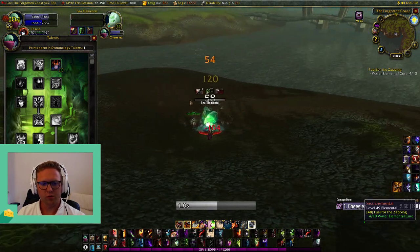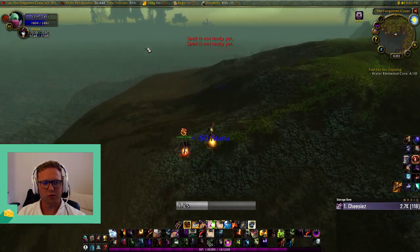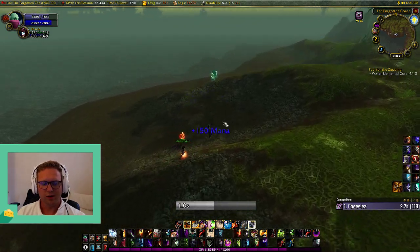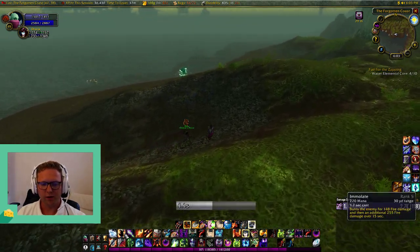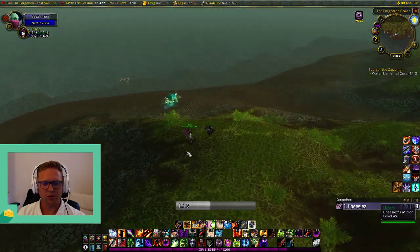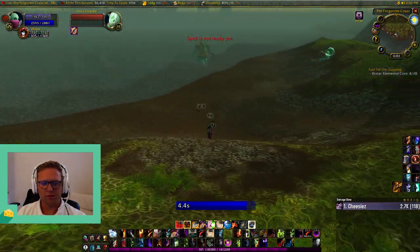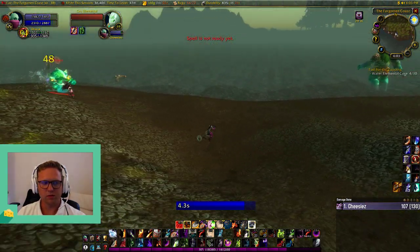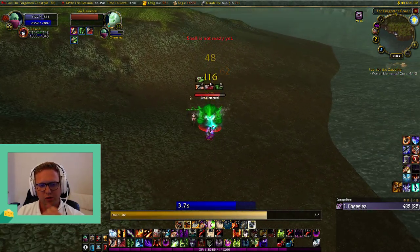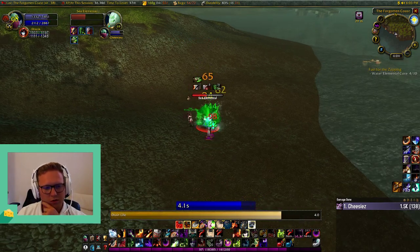I'm going to do an overview of the rotation now. It's pretty much the same — you can weave in some Immolate as well. In the last video, some people were asking why I don't use Immolate as much. It really comes down to range: Destruction spells are 30 yards and all your Affliction spells are 36. So my rotation is still mostly Curse of Agony, Siphon Life, then Corruption. I'll still do the Life Tap, and then Drain Life. My Drain does a lot more damage now and it's a lot more mana efficient, so I'll usually Drain more than once.